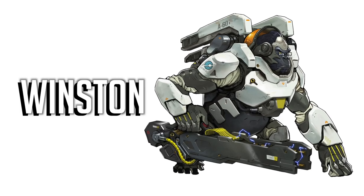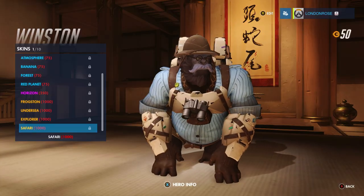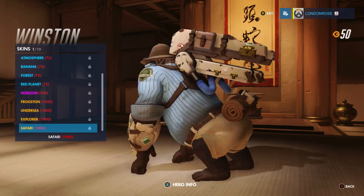Ever seen a gorilla on safari? Not as part of the wildlife — I mean on safari with you. Well, now you can with Winston's humorously themed safari outfit. Complete with explorer hat, binoculars and all-important moustache, he really looks the part. Just like a big hairy Nigel Thornberry. Smashing!